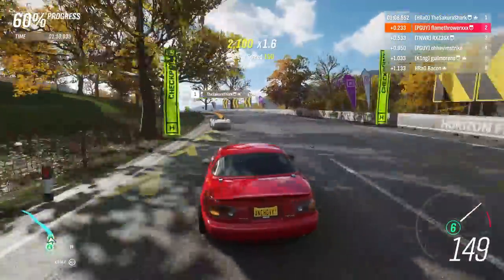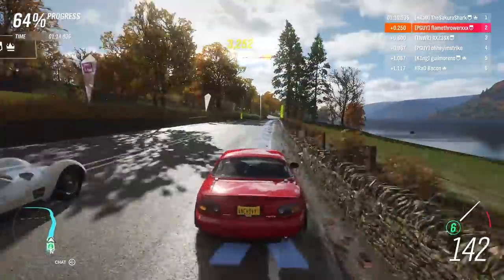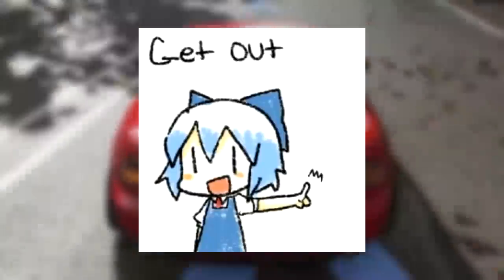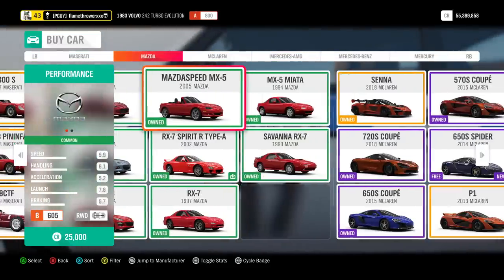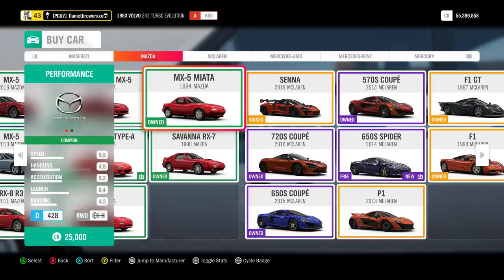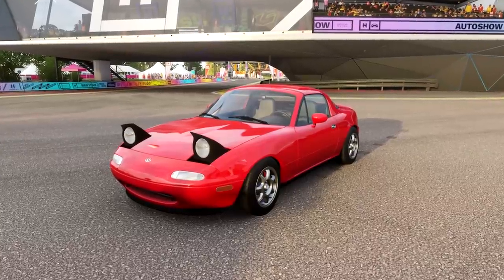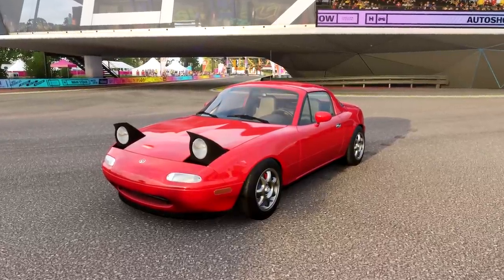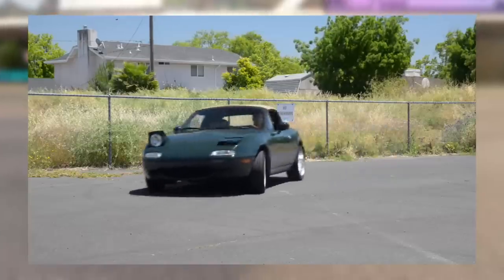By the way, if you're one of those people that drifts in online adventures, then please get out of my races — I do not want you there. All of the Miatas in this game behave very similarly, so you can probably apply all of the info in this guide to any of them. I just picked the NA because it has pop-up headlights, which according to many people immediately makes it the best Miata, regardless of performance.